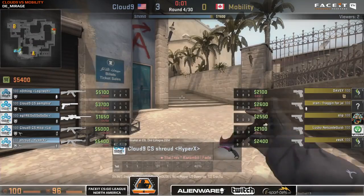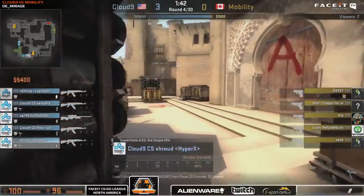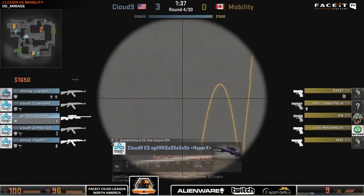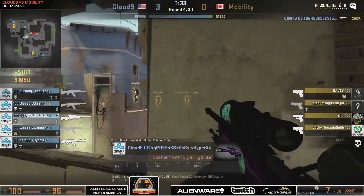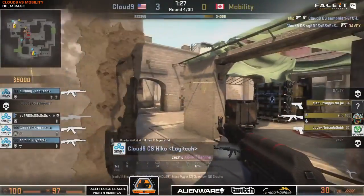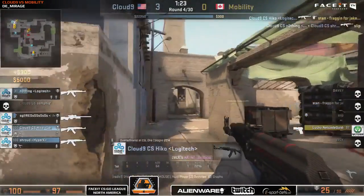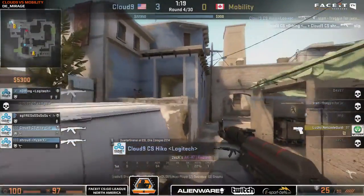As we were mentioning just before this match started about the European Mirage and how you see the passive play from the T's at mid — we did see that last round and we're actually not so much seeing it now. There's an eco rush towards the B bomb site through mid. Sean Gares does take one down, gets a second frag — 7 HP — he will probably retreat to a safe haven. The bomb is down for the T's. I don't think it's going to be planted unless Lucky goes nuclear with that P250.